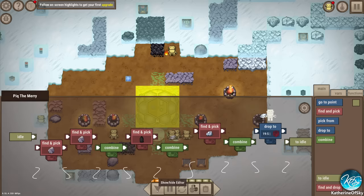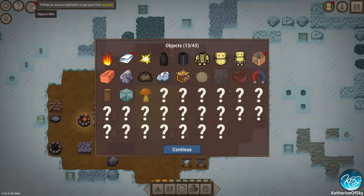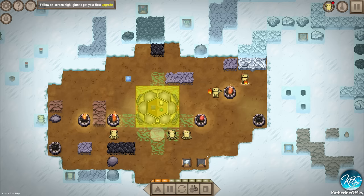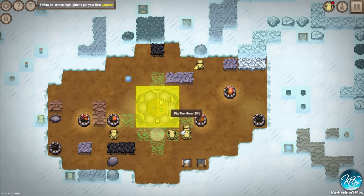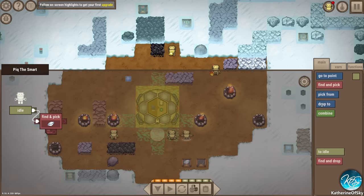Let's put these storage boxes somewhere - over here. Peek the Merry, I think we're going to have her drop into storage instead. So now they want steel plates - let's find out how to make those. These are unknown objects. What we can do - we can take Peek the Merry and do a find and pick.